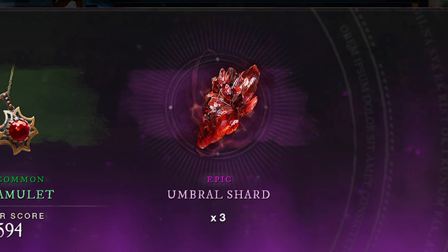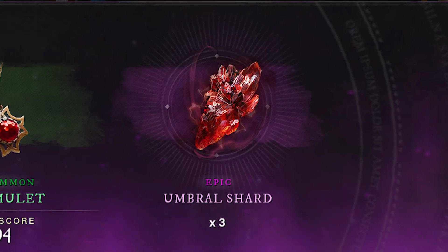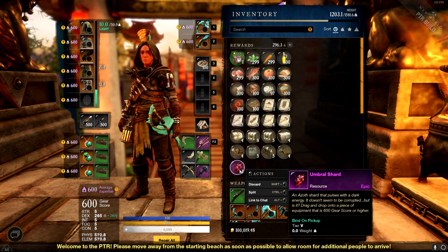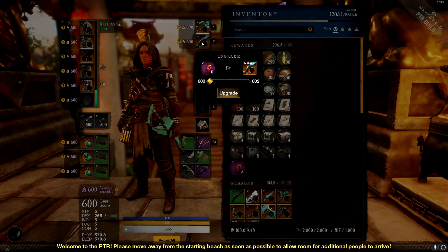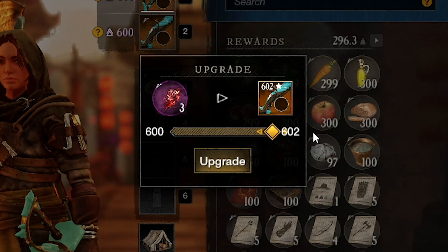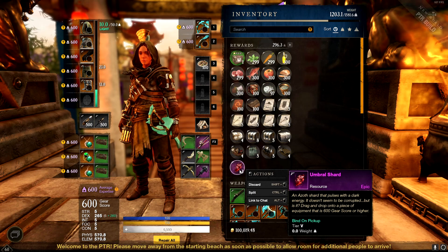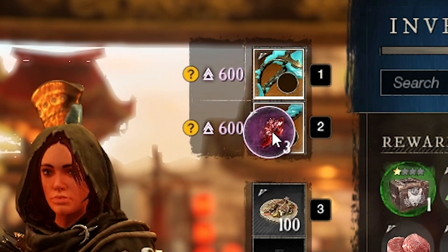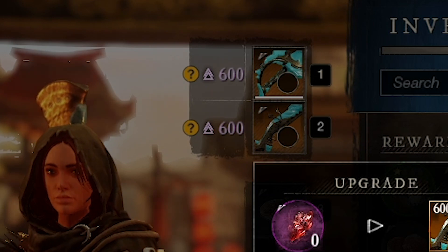What you're going to need to do is collect things they're introducing called umbral shards, and they work a little bit differently than the gypsum system. One of the biggest differences is that you're going to take them and apply them to gear that you already have. So if you have a 600 gear score item, you apply a shard to it and it's going to up that item's gear score. So if you already have a best-in-slot item, you could keep that item and up its gear score all the way to 625. Keep in mind that to upgrade an item past 600 gear score, you're going to have to have your expertise for that slot up to 600 first — you can't just have a 600 gear score item and upgrade it without that.